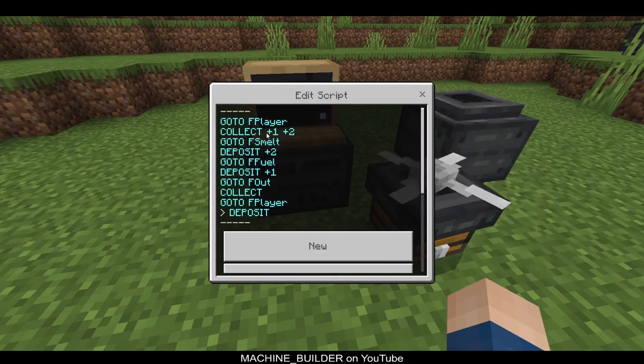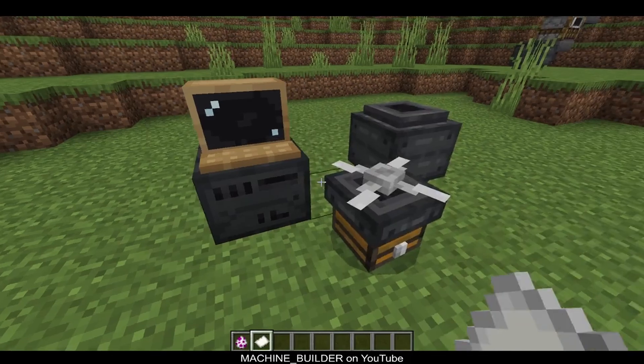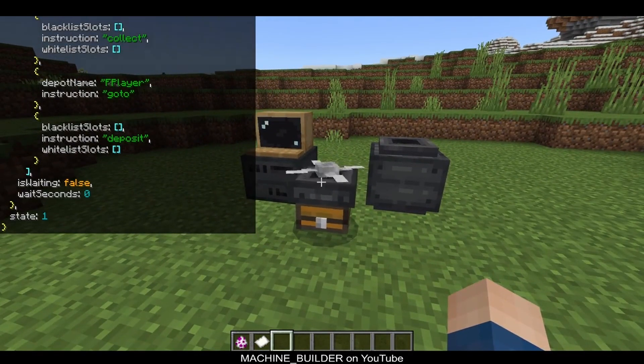So the drone will go here, collect any smeltable items and fuel, go to the smeltable and put them in, go to the fuel and put those in, go to the output and collect everything, come back here and deposit. So that looks about right, so we save it and we can now run our script on this drone.